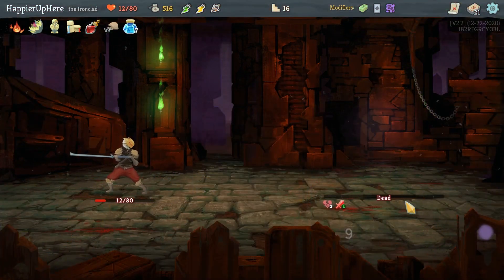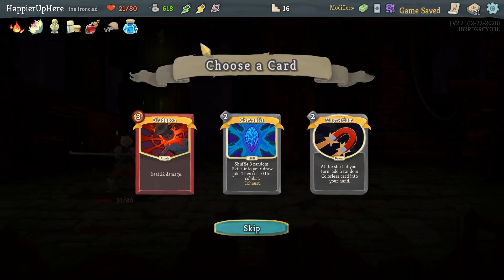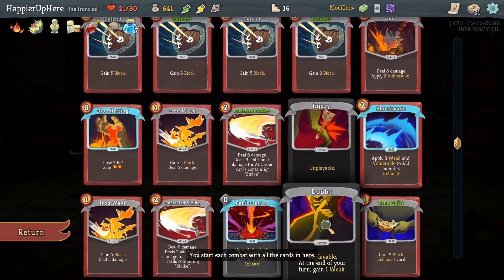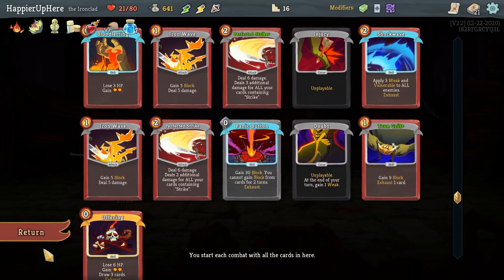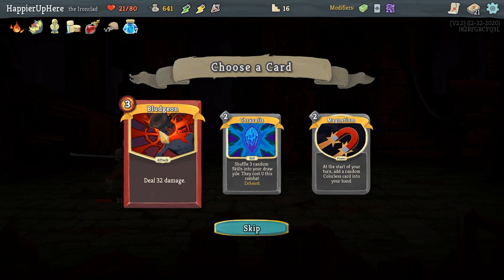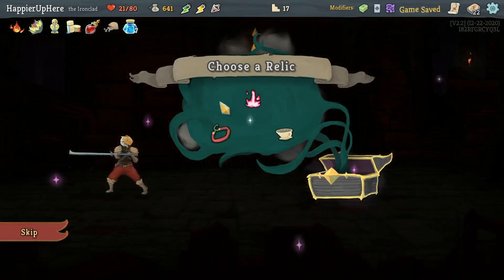Strike here then hopefully enough to kill next turn — yes! Too bad I didn't perfect. Chrysalis, Magnetism, or Bludgeon offered — I think I'll embrace rare cards because if I see a Feed I'll definitely want it. Let's take Bludgeon and hopefully get an energy relic.